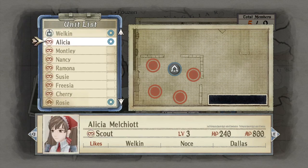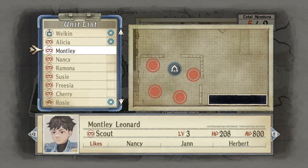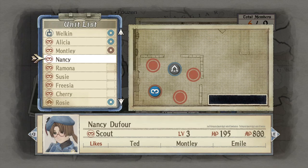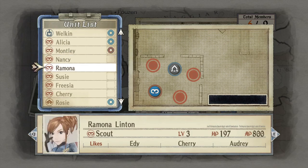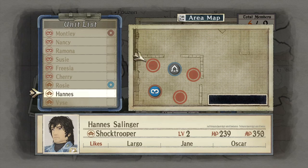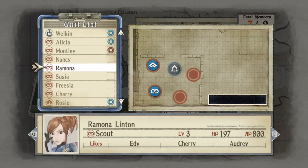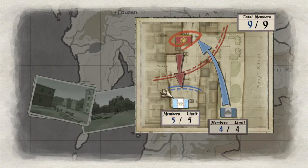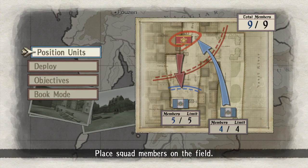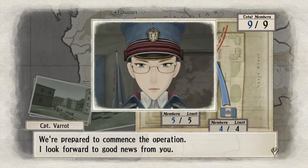Let's see — AP is 800 on all of these. I think Monty's got the highest HP, but I'm going to put him slightly in the back. We want some Shock Troopers here — Ramona and Eddie. So, is this going to work? I don't actually know. Let us see if we succeed, because this is rough. We're going to commence the operation.